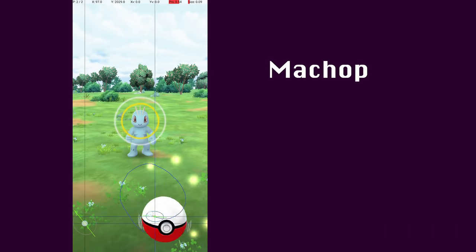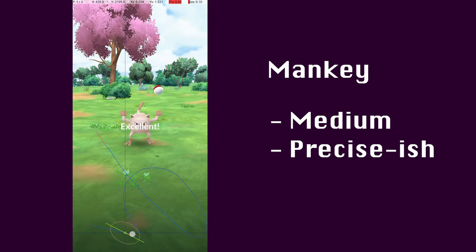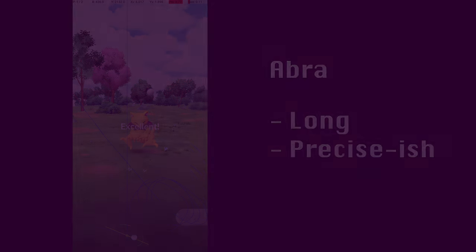The Pokémon I tested are Machop, which has a relatively short, fairly imprecise throw; Mankey, which has a medium, somewhat precise throw; Poliwag, which has a medium, somewhat precise throw; and Abra, which has a long, somewhat precise throw. Let's have a look at the results, starting with Machop.